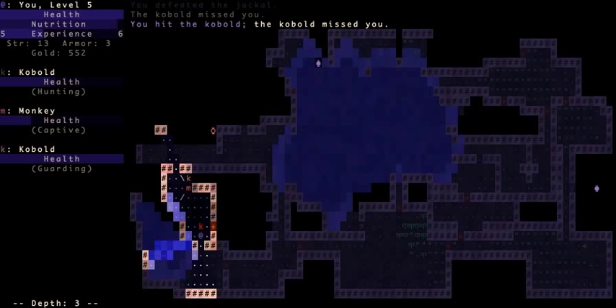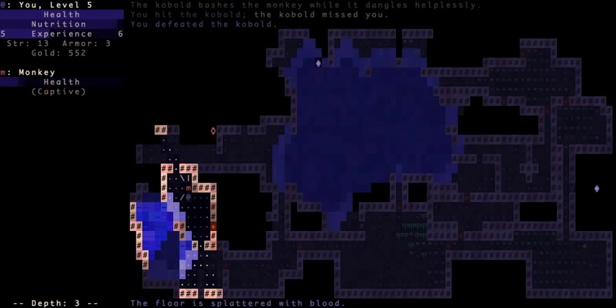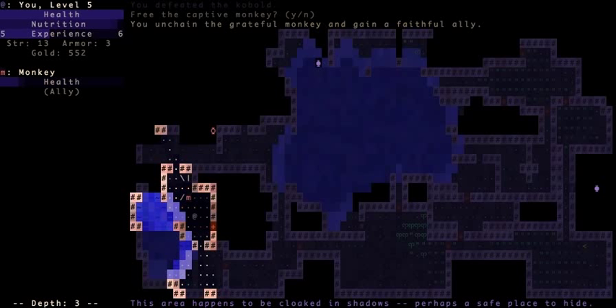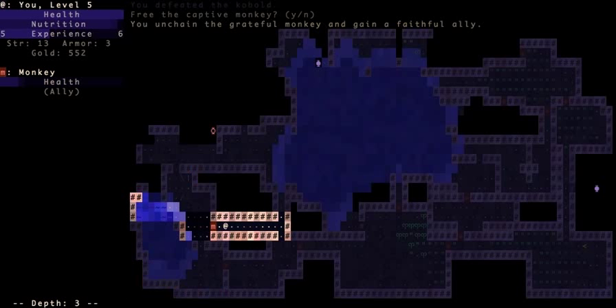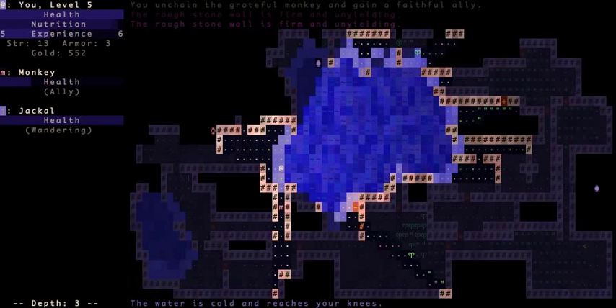Here's a monkey held captive — you can see on the left side of the screen the status. These kobolds are beating on him, so I have to defeat them. Then if I press forward against the monkey, it asks if I want to free him. Now I have an ally. Monkeys are the weakest allies in the game but they're pretty common early on.